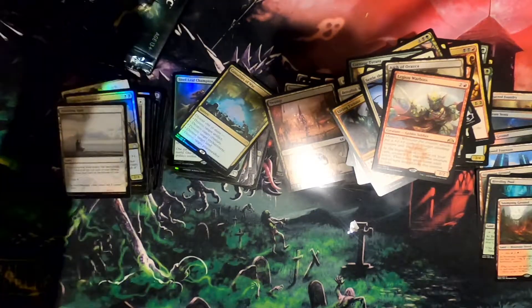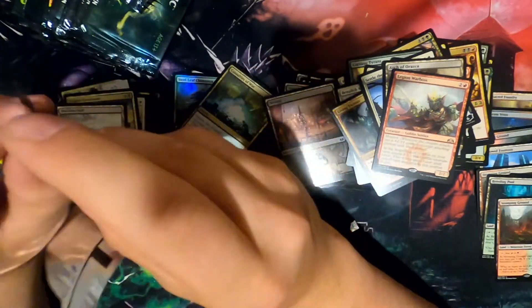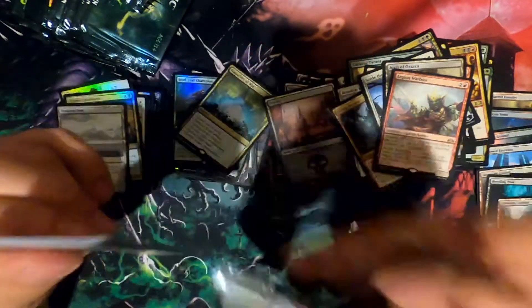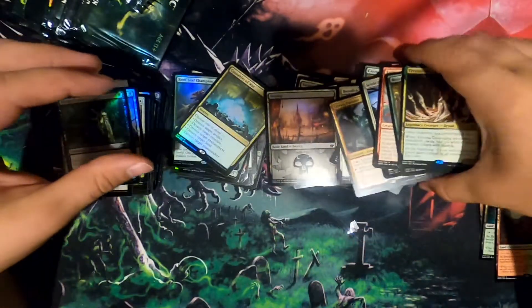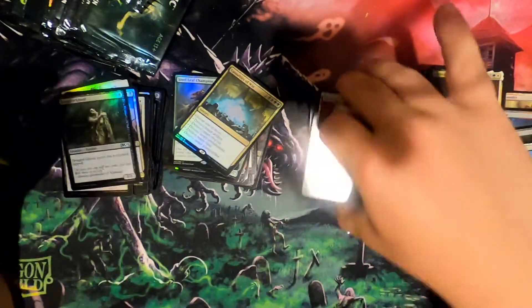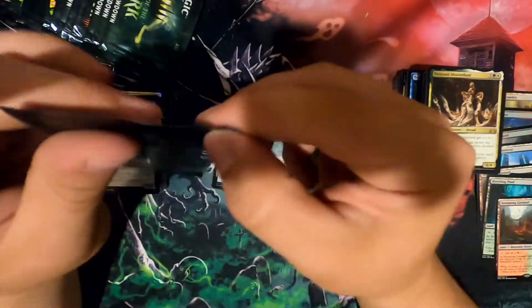Looks like it would be a card for Tron. Oh wait — Tron is dead. Can't say that. I haven't looked at deck lists since Modern Horizons 2 came out. Being able to just hate on anything that's got colorless mana going for it — kinda sad. I was sitting there wanting to build a Tron deck, but that's not gonna happen.